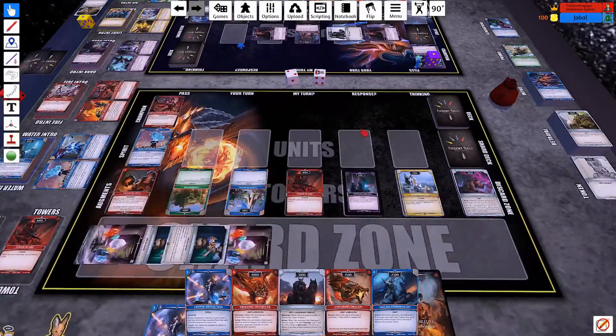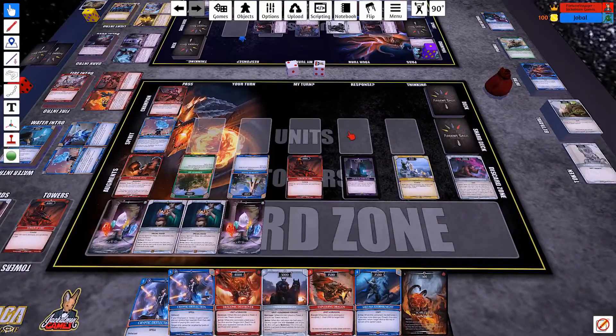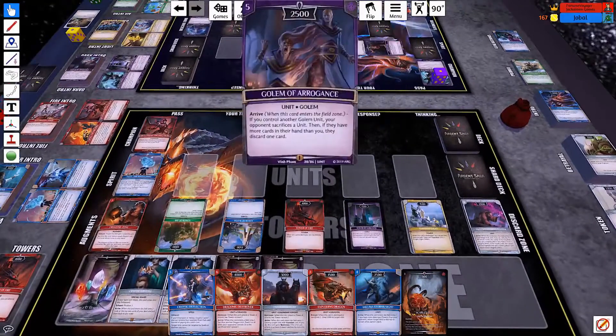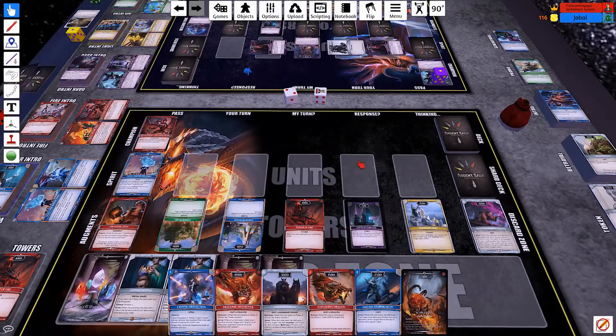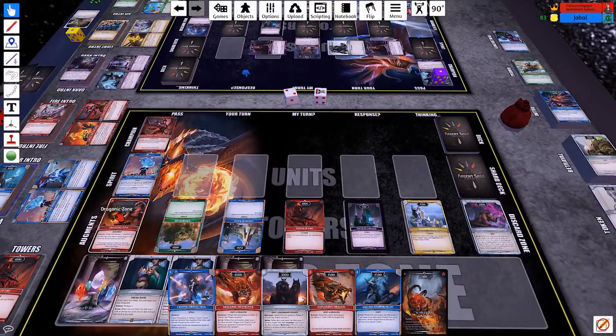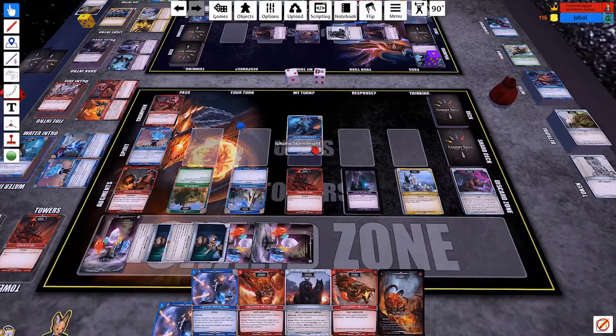So we get to draw, untap. Here's all that stuff that I needed a few turns ago. I'm back up to 5 crystals and can get a few units down. But I think it's important that I clear some of this big stuff off his board. I'm going to tap 4 for Storm Knight and use the ability to remove that. Then I'll tap 1 and play a nice big egg, then pass.